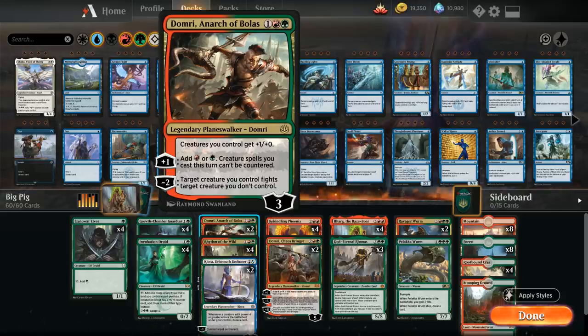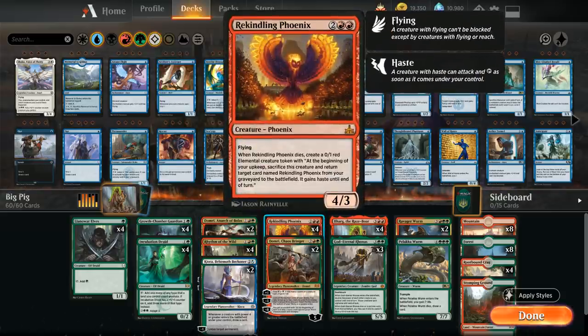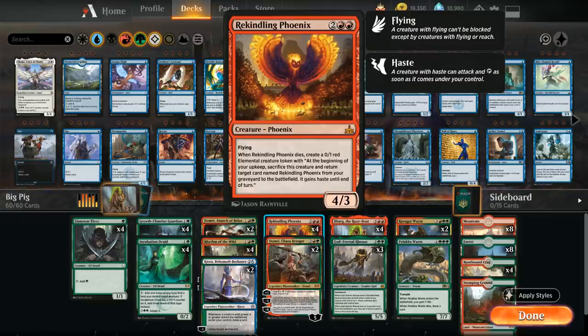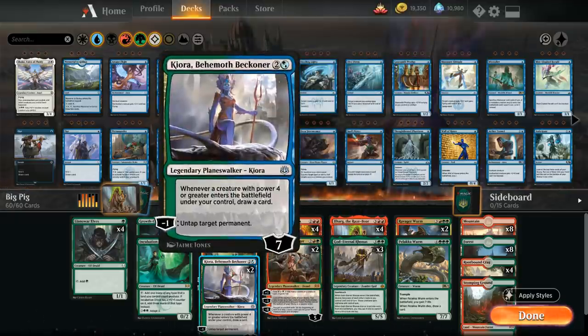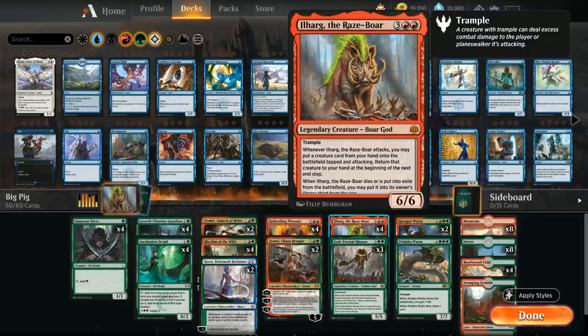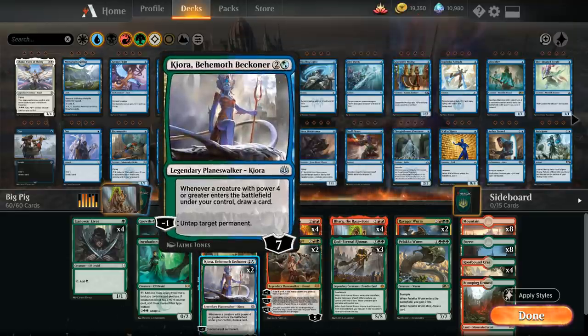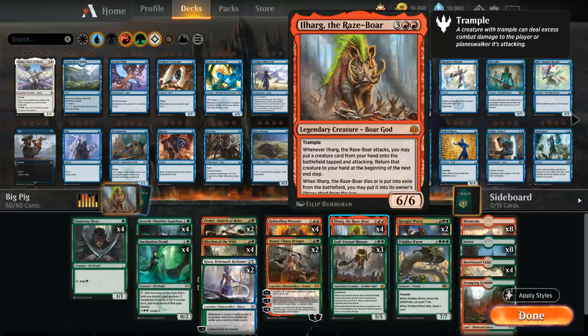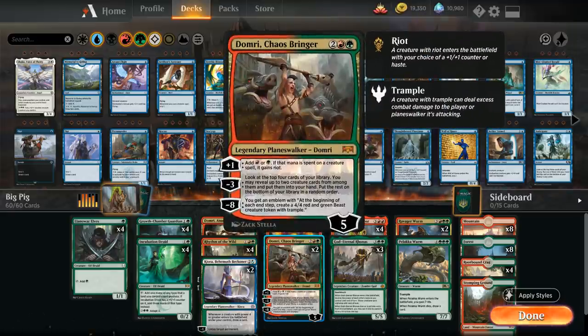At 4 mana we've got the full 4 copies of Rekindling Phoenix as a nice recursive creature that plays great alongside Kiora as a 4-power creature that lets us draw a card. When the Phoenix dies and returns from the graveyard it will let us draw additional cards with Kiora, since Kiora checks on enter-the-battlefield and not on cast. It also works great with Ilharg cheating creatures into play. We also have 2 copies of Domri Chaosbringer as another way to ramp with the plus-1 ability, and if we use that mana to cast a creature spell, that creature gains riot — another way to give Ilharg haste. Domri's minus-3 can find more creatures, though we're often just going to be using that rather than working up towards the ultimate.